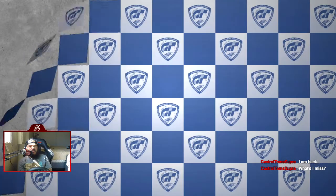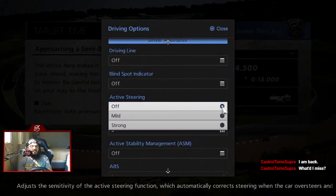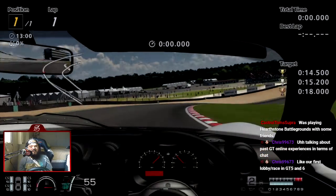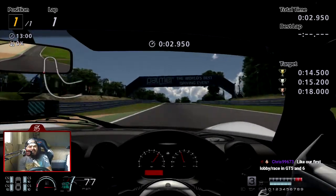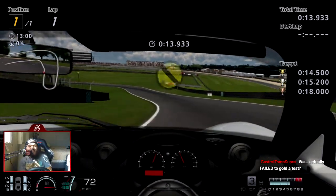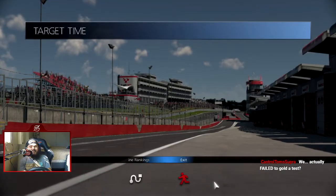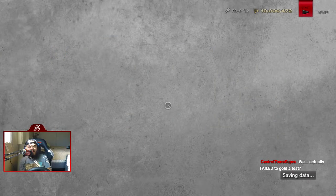Welcome back, Castrol. We got done with the B-license events, now we're getting our A-license. That was a yikes — I went super early on the brakes and forgot this is a Lotus Elise, a slow baseline model. So yes, we actually failed. That's how bad I am. We actually failed two attempts in a row. If anyone's looking at this as a tutorial, don't. Please go to youtube.com/GTRufus if you want someone competent at these older Gran Turismo games.